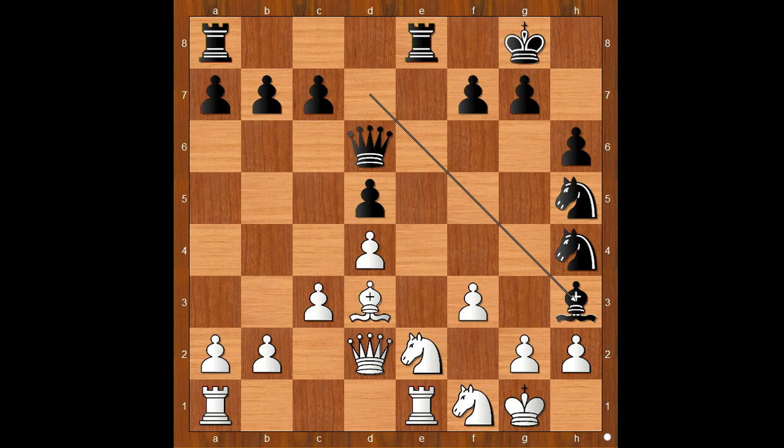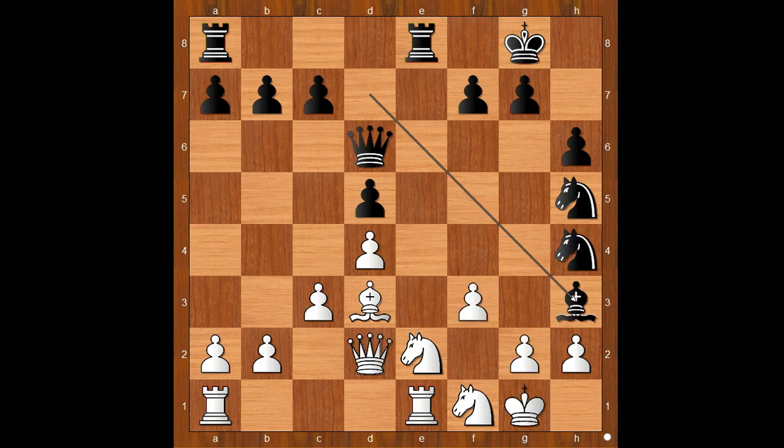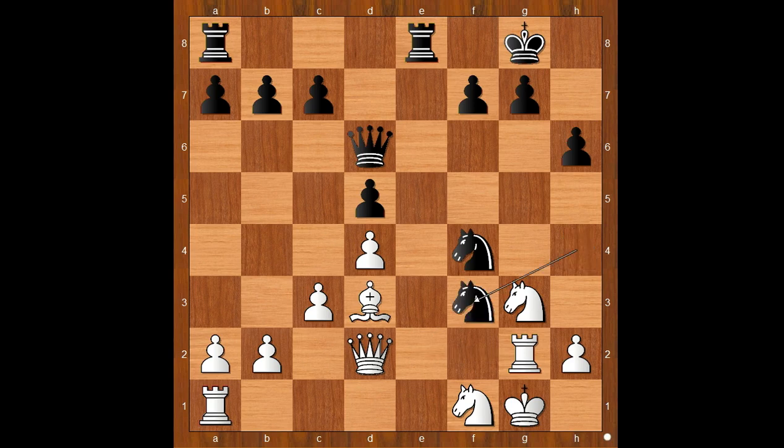White to move. Knight from e to g3. If g takes on h3, then Knight takes on f3 check, winning the queen. Back to our game: Knight from e to g3, Knight to f4 — white's position is lost. Bishop to c2, and here the move loses too. For example, if Rook to e2, Bishop takes on g2, and if Rook takes on g2, Knight takes on f3 check, winning the queen.